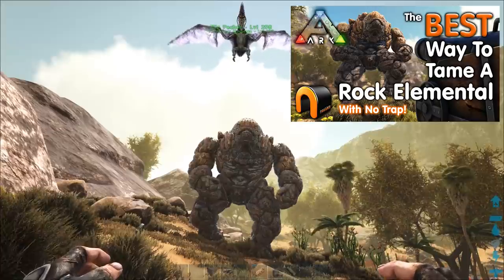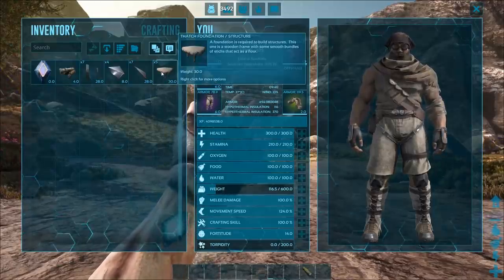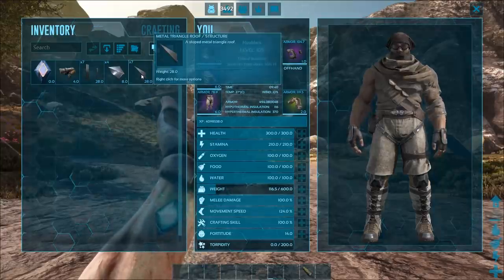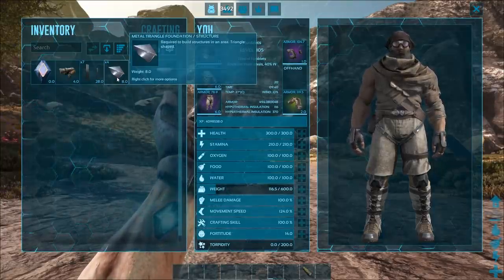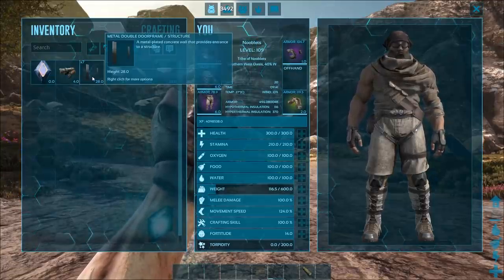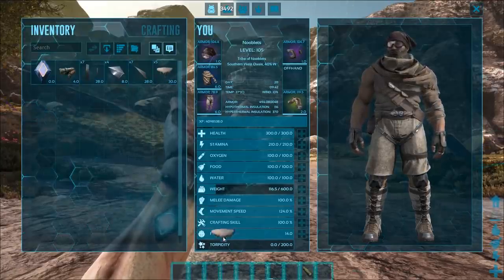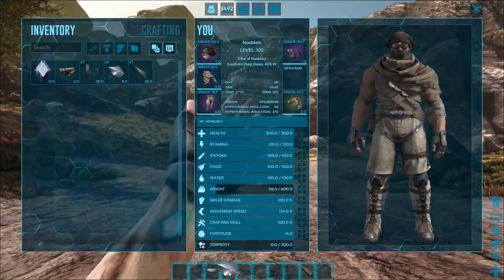To build a blast shield you need: five foundations, seven metal triangular roofs, four metal triangle foundations, seven metal double doorways, and a cannon. Add those to your hotbar and we'll start building.